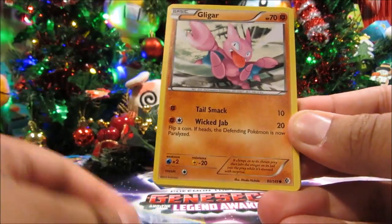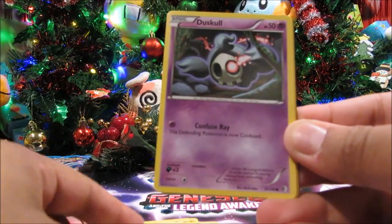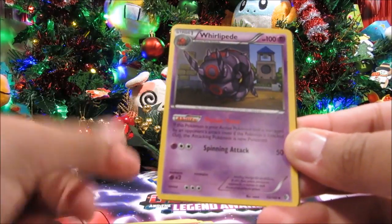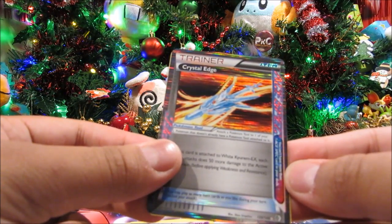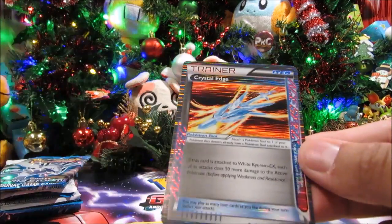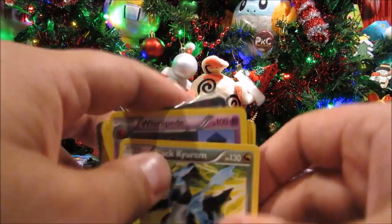Alright, Boundaries Crossed pack three. We've got Oshawott, Gligar, Blitzle, Pidove, Duskull, Duosion, Whirlipede, and nice — it's a Crystal Edge, not a Crystal Egg as I said once. Also a Supporter card and a Black Kyurem as well — that's awesome! Not bad, very cool.